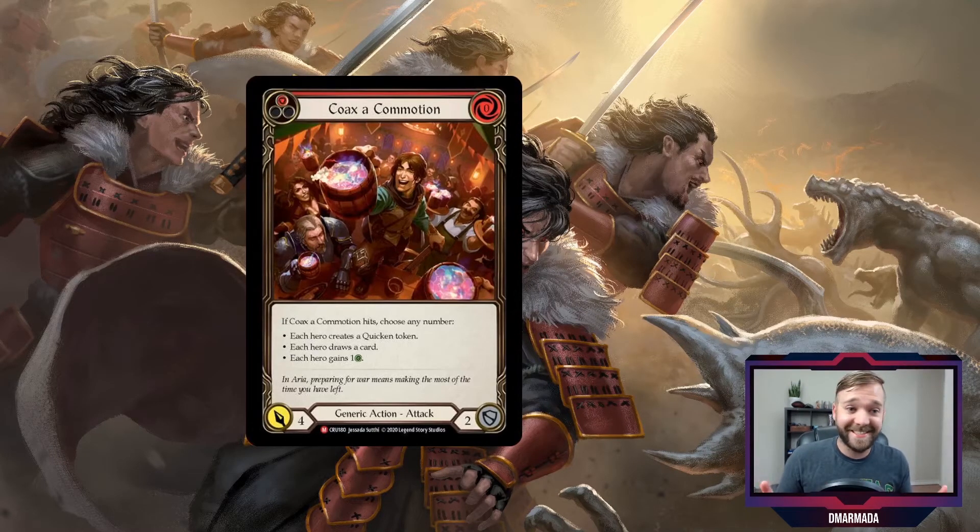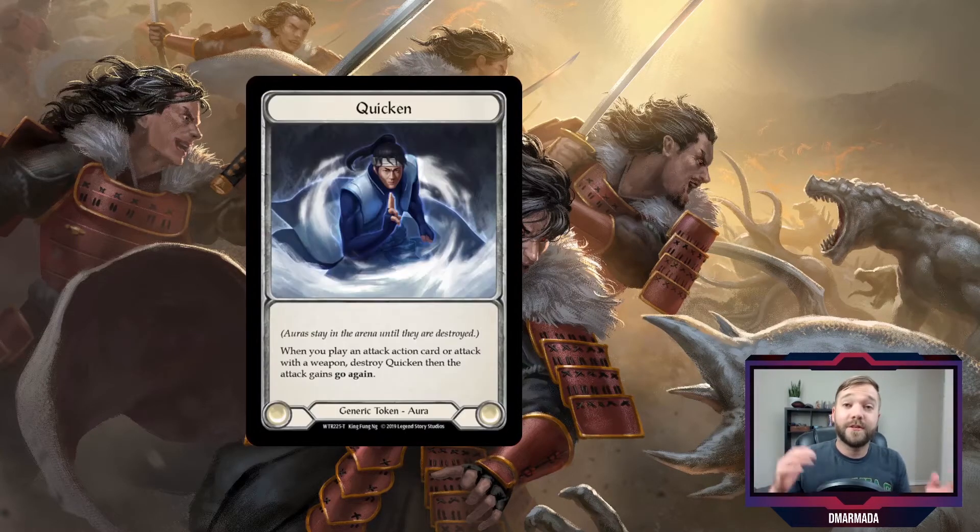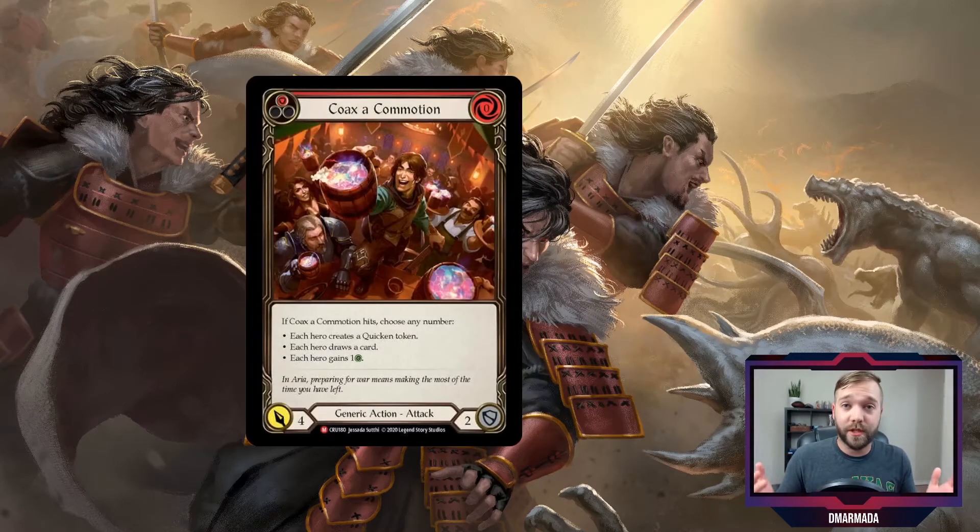This card makes me giggle — it's that fun. The most exciting of the options is creating a quicken aura token. If you're new to the game, here's what it is — I just threw it on the screen. It's a generic token you play by creating it with other cards. It says: when you play an attack action card or attack with a weapon, destroy the quicken aura token and that attack gains go again.